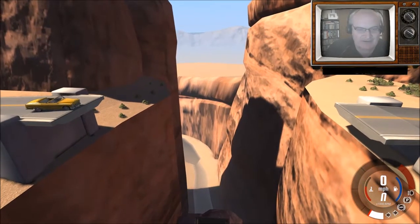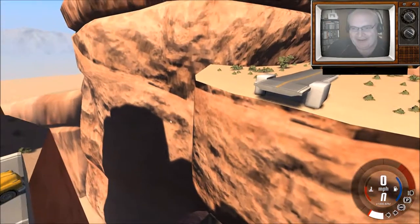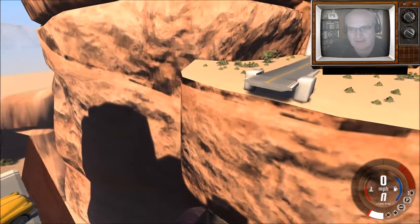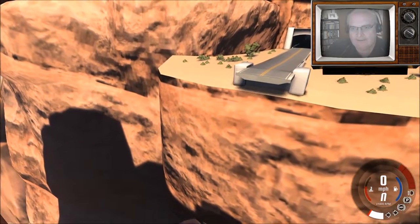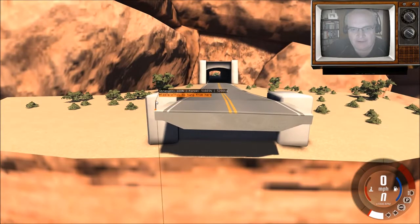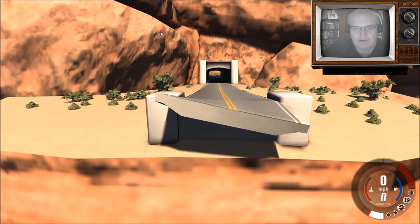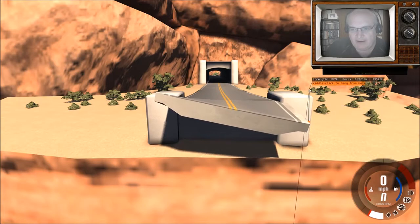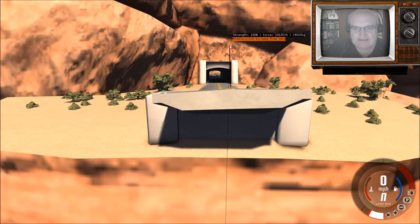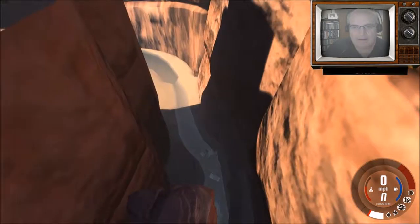There's another side effect, for lack of a better word. One of the other things you can do is grab nodes. Let me zoom in a little bit here. So we can grab the nodes and we can make our own warped-out bridges, roads, and yes, our own ramps.